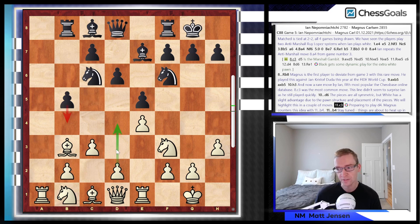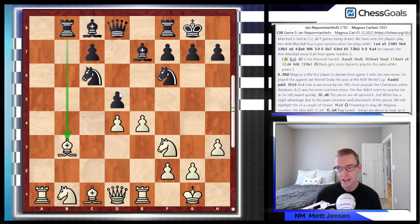Jan plays c3, preparing d4, and Magnus counters with a very nice idea — pawn to b4. Stay tuned, because things are really going to heat up in the next nine moves. d4 could be played here as an aggressive move trying to gain space in the center, but after b takes c, b takes c, e takes d, c takes d, d5, this is close to equalizing for black. You can see the strength of that b4 move by Magnus, because trading off the b-pawns actually opens up Magnus' rook on the open b-file. That was a nice idea by Magnus.